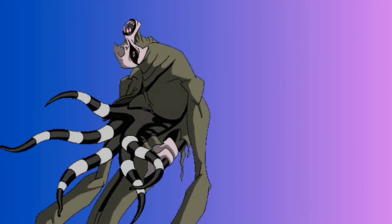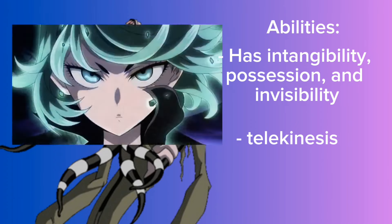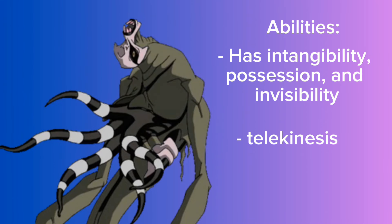Last but not least is Ghostfreak. Based on the photo shown, he's going to look pretty much like Zs'Skayr with some exceptions that are hard to explain in detail — but he pretty much looks like Zs'Skayr. For abilities: he can go intangible and invisible just like regular Ghostfreak, he can still possess people, still has tentacles, and now has sharp claws like Zs'Skayr. He also has telekinesis now, so he can throw things around. He basically has similar abilities to Zs'Skayr, though Zs'Skayr has more finesse with them.